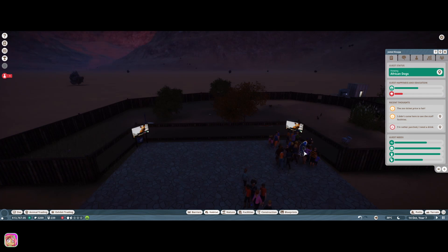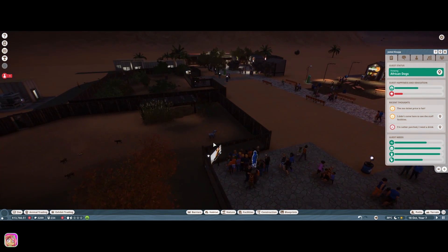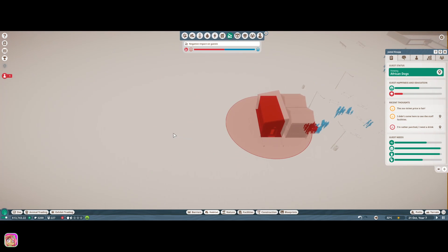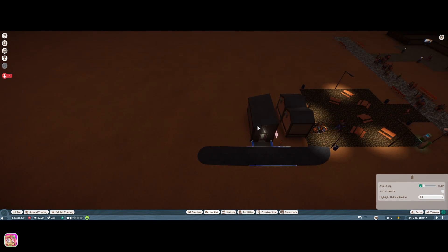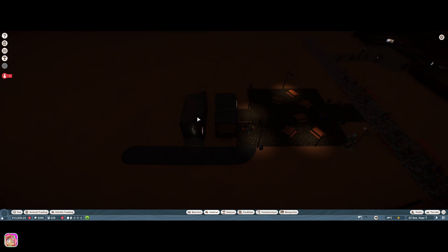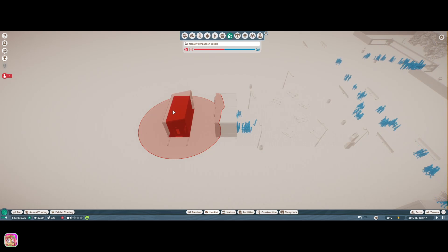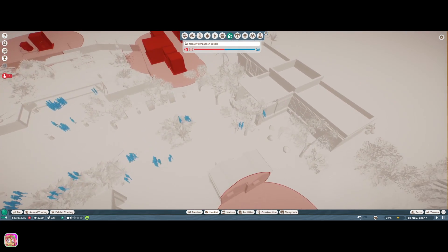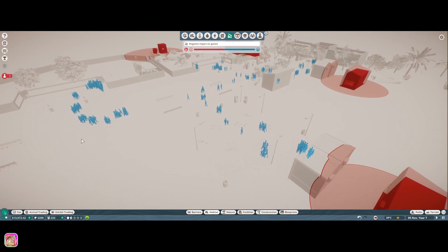Zoo prices great, zoo prices fair. 'Didn't come here to see staff facilities' — I don't know what staff facilities they're talking about. Oh wait — this is too close. I thought I looked at it but I guess I forgot. Let's go ahead and move this. Is that good enough? Still not good enough. Let's move it a little bit more. Okay, it's behind the building — we're good, and nobody can get over here. That should be the only problem with the facilities.